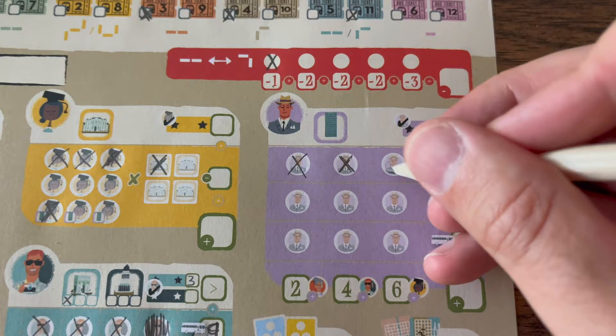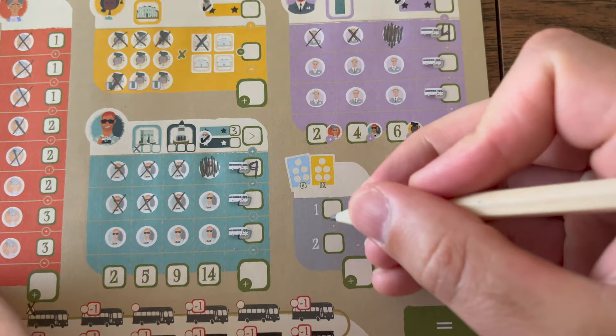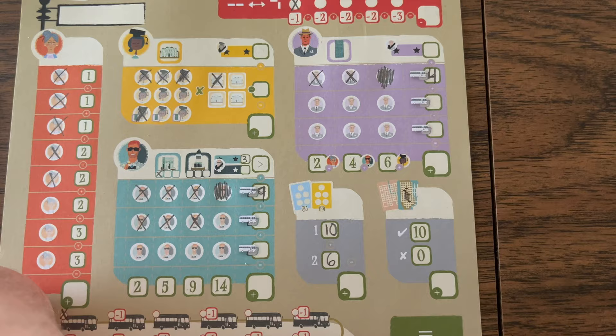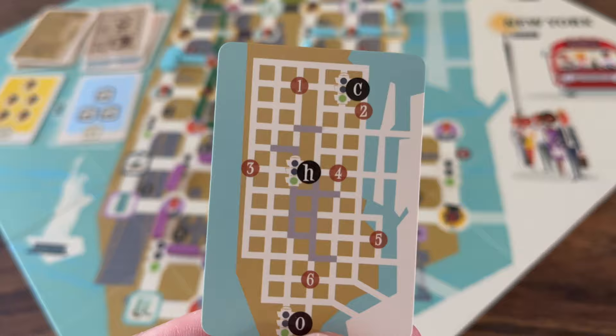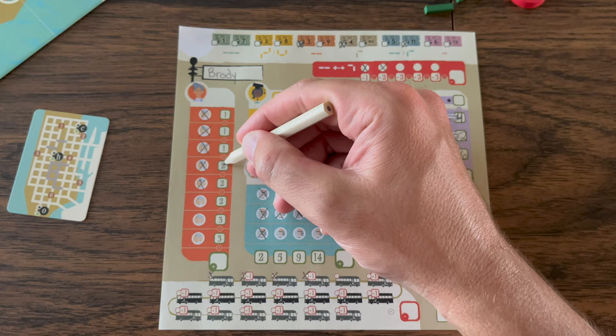If there are any spaces not crossed off after scoring, scribble them off as they will no longer be used. There are also two objective cards placed out each game. The first player to achieve an objective writes in 10 points; all other players can still achieve it but receive 6 points once the card is flipped. Additionally, everyone gets a personal objective card at the start — if you connect your route to the three shown locations on the map, you score 10 bonus points.